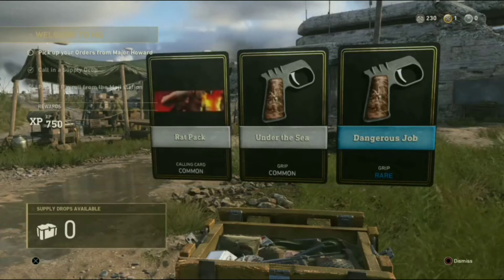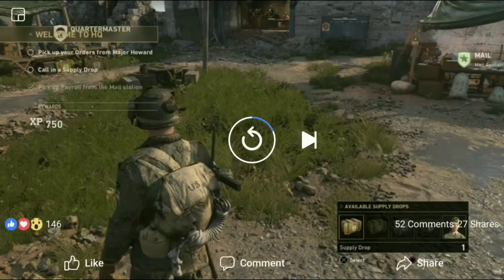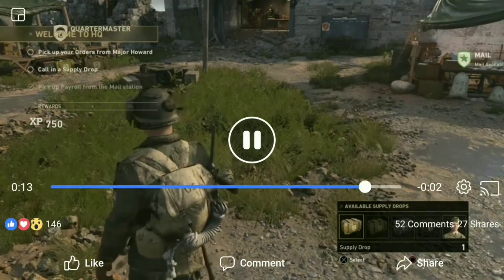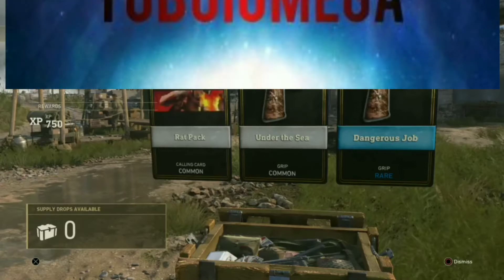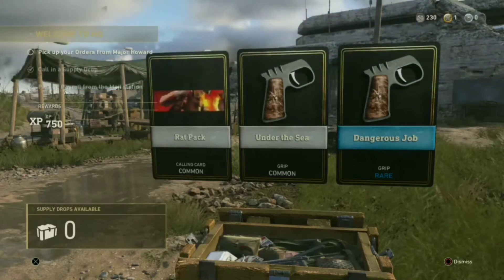All right, that was really cool. As you guys can see, that calling card right there is animated, which is pretty cool. Here are some grips — different variations that look almost exactly the same, only one is darker than the other. I'm not too sure yet, we just have to wait and see.